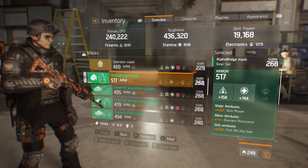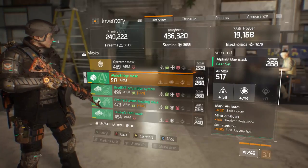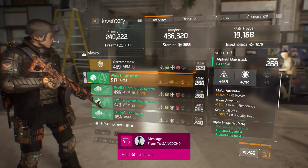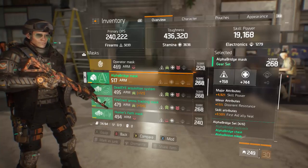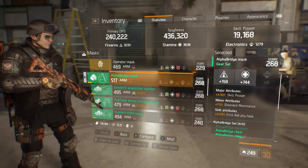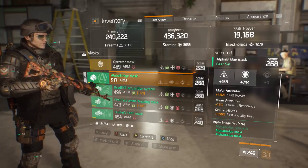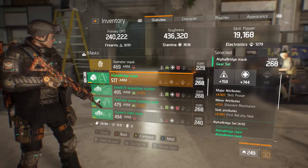Talking about my mask: I rolled skill power, really great — with a stamina roll to couple with that. The skill power roll is a little bit lacking, but this is a really solid roll for a mask overall, gaining some stamina and toughness to be more tanky. Disorient resistance doesn't seem that relevant in most PVP situations. First aid ally heal helps when you're in a squad, but I would prefer first aid self-heal or pulse to augment my own personal playstyle, since you're not always going to have a squad.